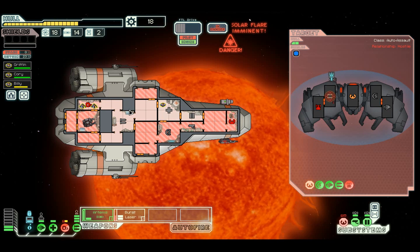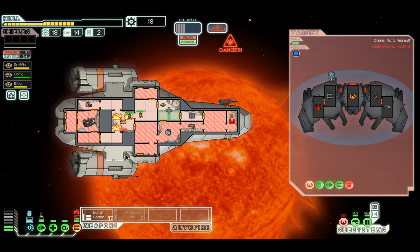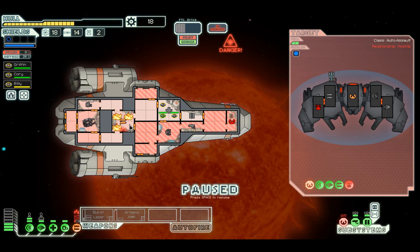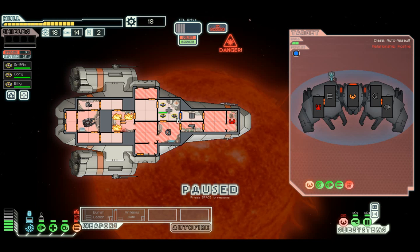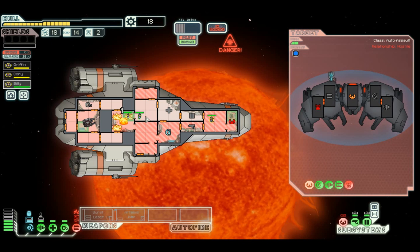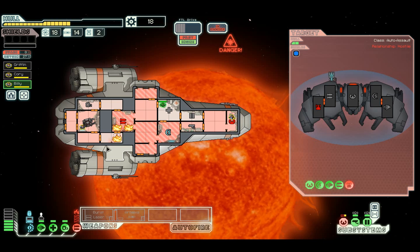Burst laser on weapons. Here comes another solar flare, which is dreadful news. Get back in there. Fire in the weapons room this time. Put the burst laser back on. Just destroy the ship already. The drone system is about to come back on - not anymore. What a tricky start we've had and we can't shut any doors. The weapons are now done. Get out to the med bay. We can't actually kill this - this is a dreadful start.